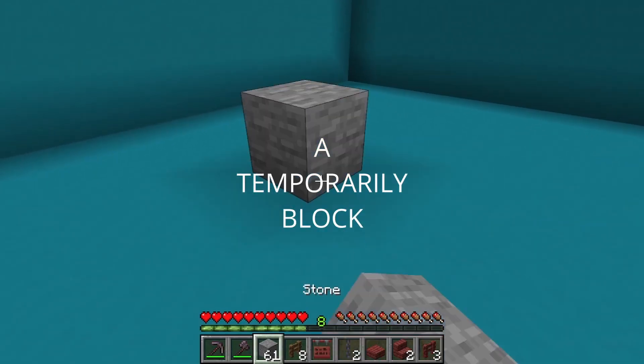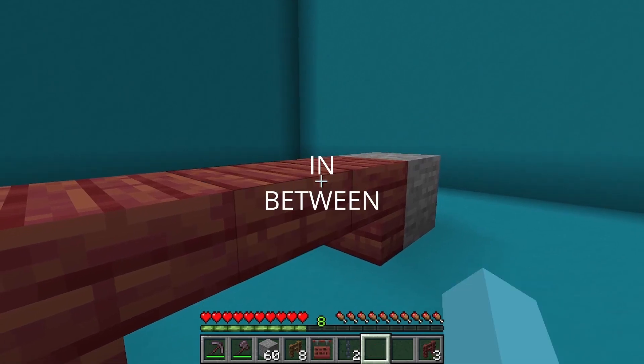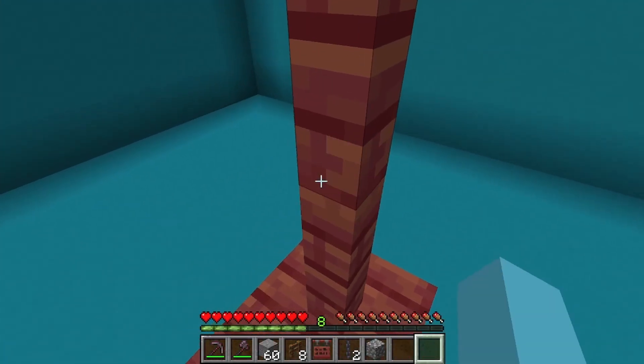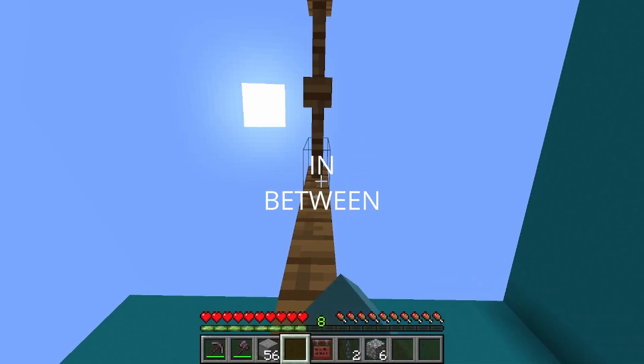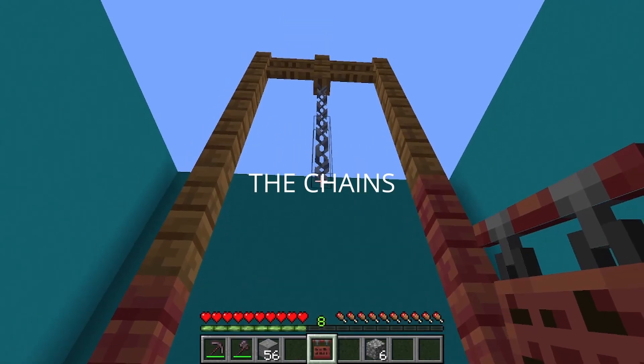Move forward and place a temporary block, then one here. Place 2 upside down stairs and a slab in between, then break the blocks. Place mangrove fences here, here, and here. Build up 4 spruce fences on one post and 3 on the other. Place a spruce fence in between with 2 chains hanging down, then place the hanging sign connected to the chains.